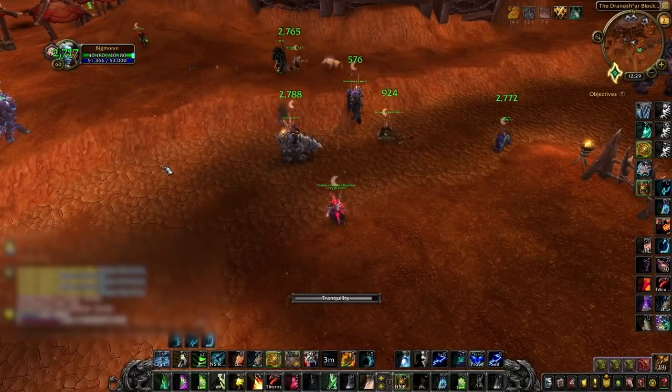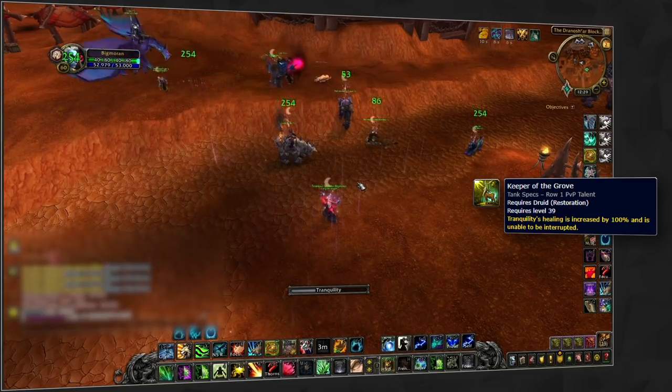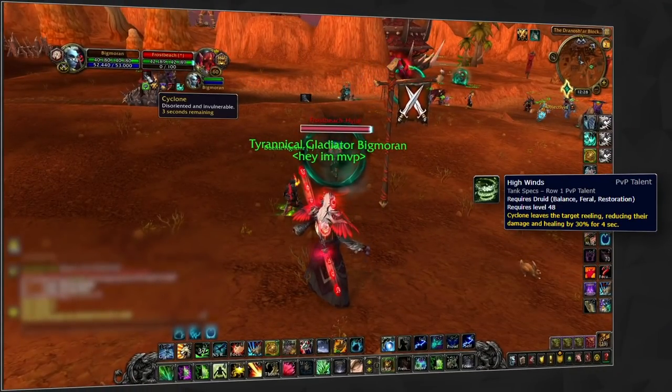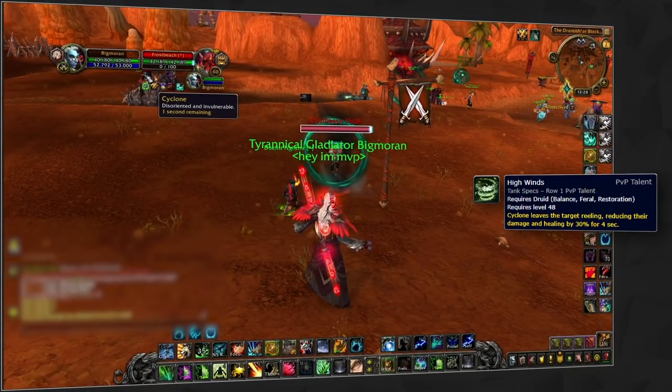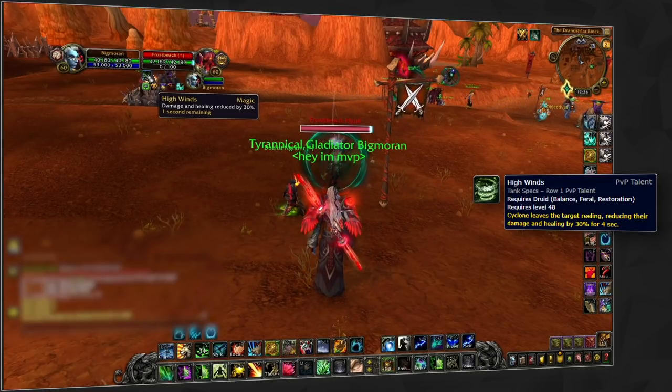Resto did make minor gains in the PvP talent department, gaining Keeper of the Grove as a new option, buffing Tranquility healing, and making it uninterruptible. This came with a redesign to High Wind, which now also reduces healing by 30% on targets that leave Cyclone. Yes, even Resto Druids have a healing reduction effect in Season 2.